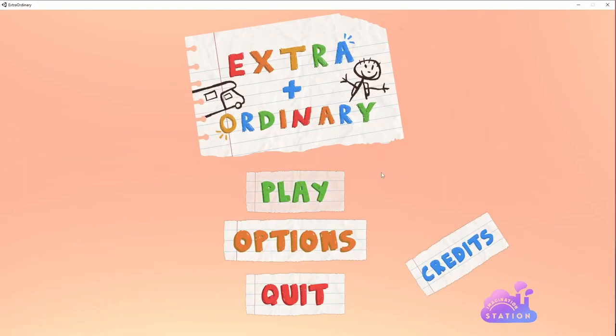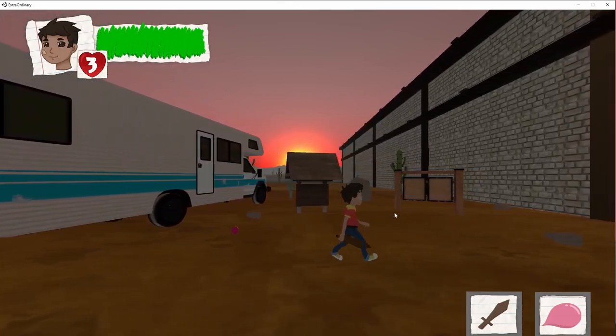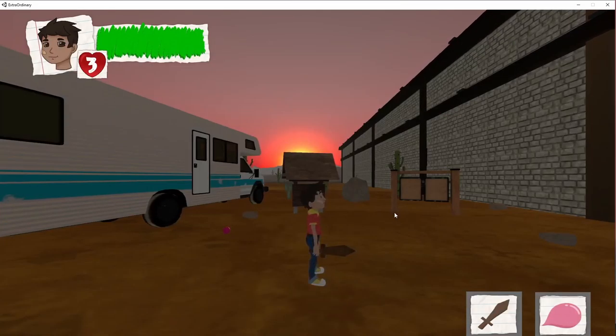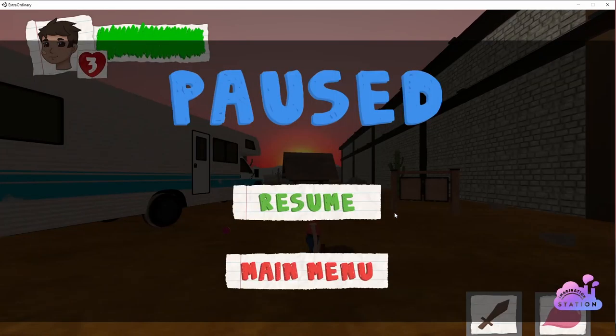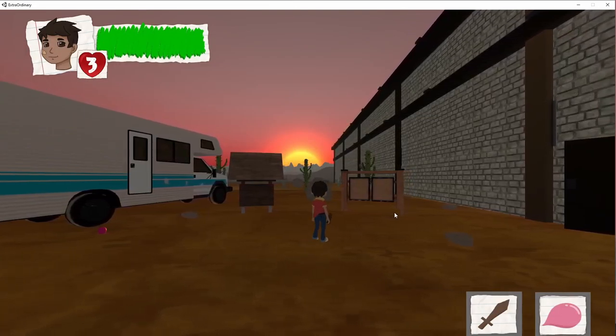The third bug in this video is the mislabeled controls bug. This minor bug involves the controls described in the main menu under settings. The controls state that the escape key is used to pause and unpause the game, but the image is incorrectly labeled. In the game, the escape key quits the game to desktop, while the P key is the actual pause and unpause button. This bug causes a minor inconvenience and could accidentally ruin a player's run, taking them out of the gameplay experience entirely.